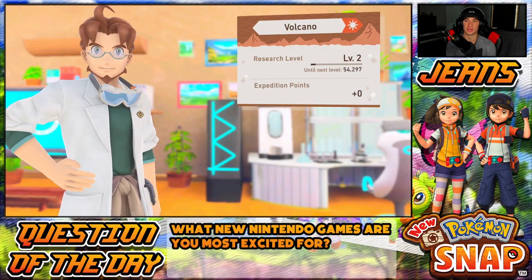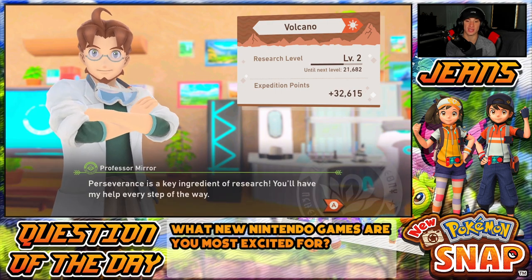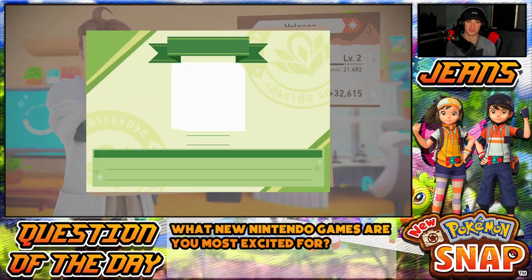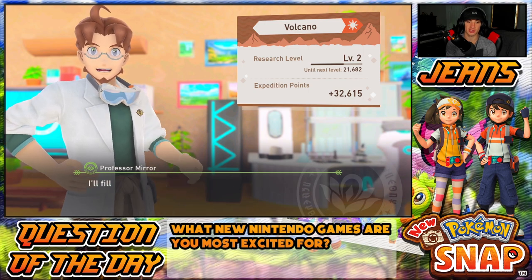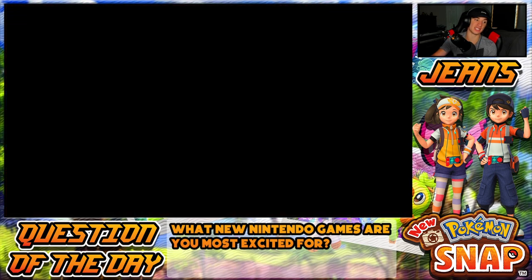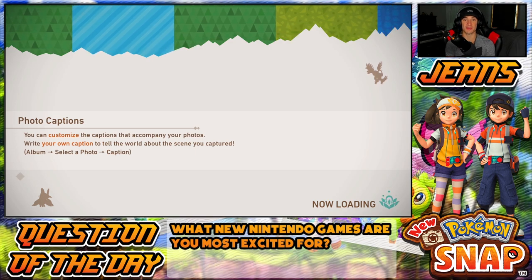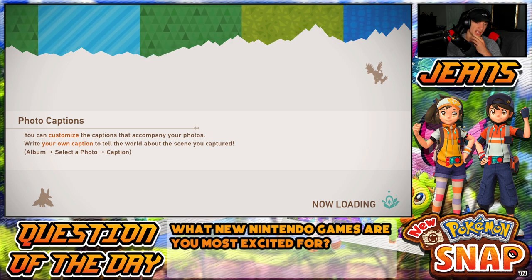Volcano research — how much did we get? 32,000 — god dang, Jeans with the points! We actually almost have this place fully leveled up. By the way, thanks for the progress you made. Did we get a new area? Did we get night time here? If we got night time I'll definitely do one night time run. We didn't just unlock something new — it's gotta be night time because we just unlocked a new area in the last one.